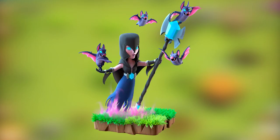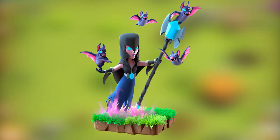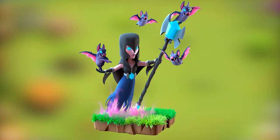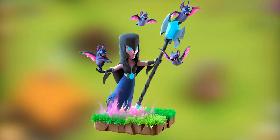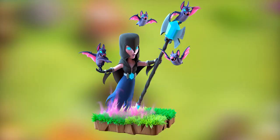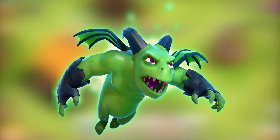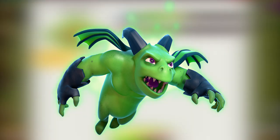The Night Witch, requiring a level 8 barracks. Fearlessly summons flocks of flying creatures and, unlike her sister, leaves the grass in pristine condition. The Bat — bats are frightfully fast and deadly in big swarms, but are easily wiped out by splash damage. The Beta Minion, requiring a level 4 barracks — attacks targets from a distance, glows in the dark, and is a maniac on the dance floor.